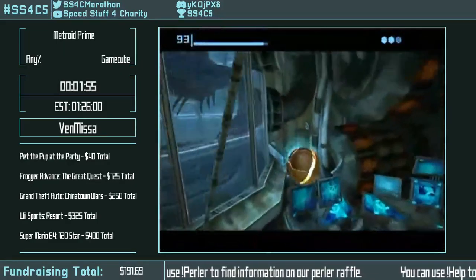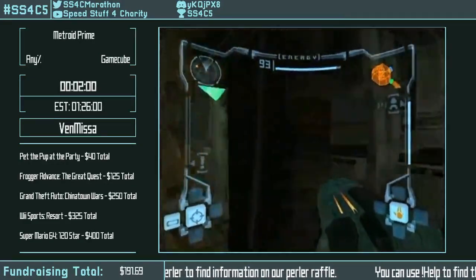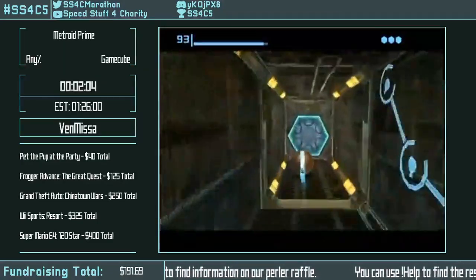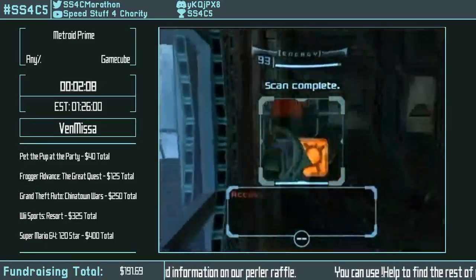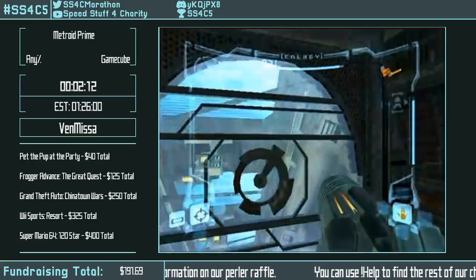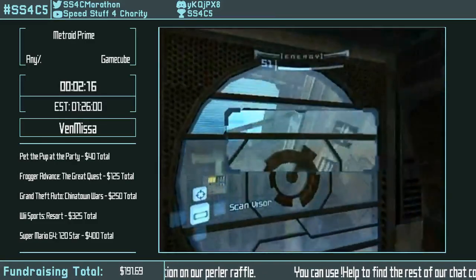What I'm trying to do here is avoid an elevator. You can jump on a spot, hold the direction on the control stick, click it to the other side, and just click right up onto that platform to skip the elevator. They used to do a really hard double bomb jump, but we don't have to do that anymore.